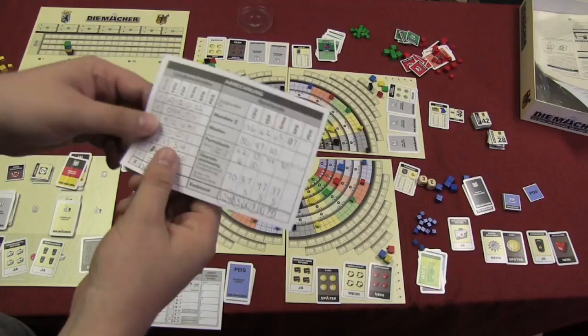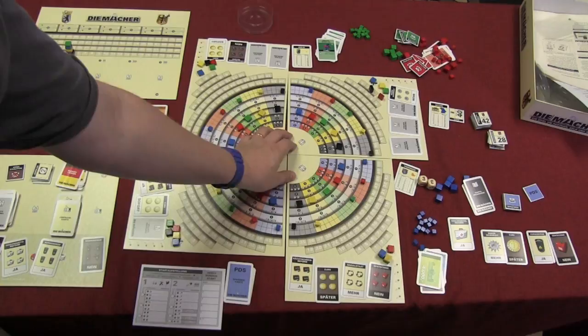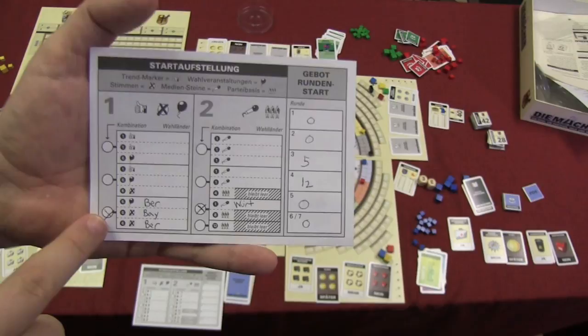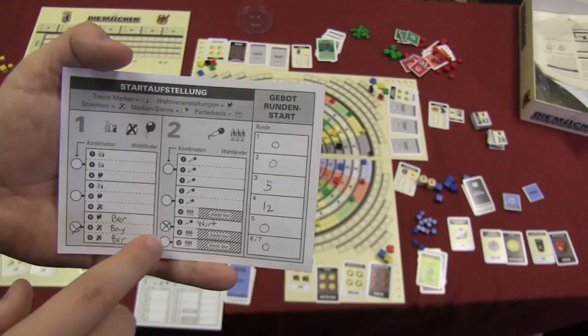You'll be getting a lot of votes for points over the course of the game. You'll also get points equal to your party membership and whether you match the mandate to the people and media. At the beginning, there's an interesting feature: you have these sheets and you pick one of three options, then one of four options, and each option gives you specific things.